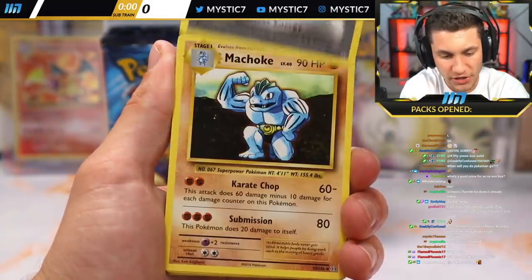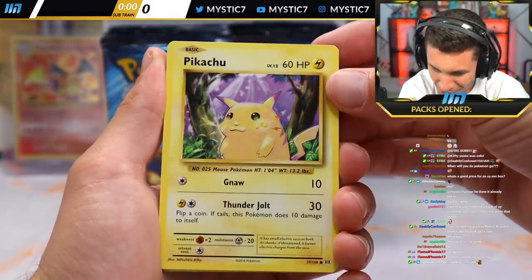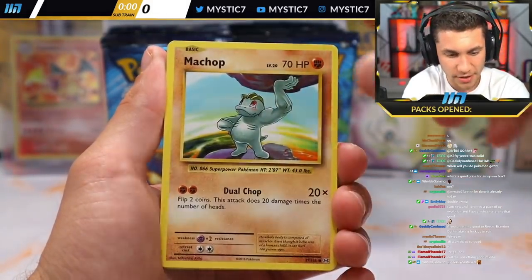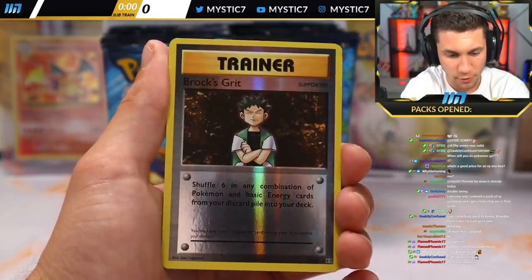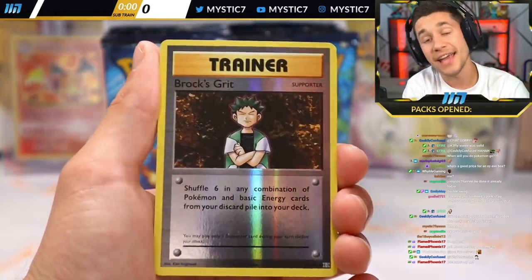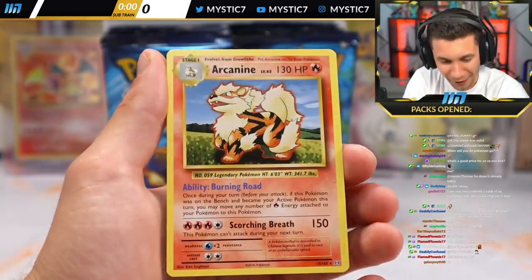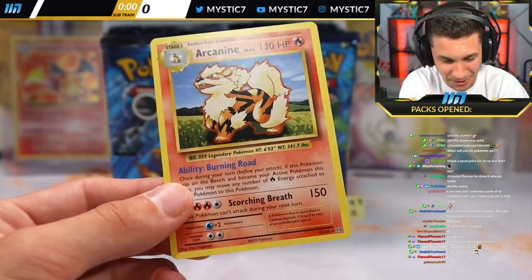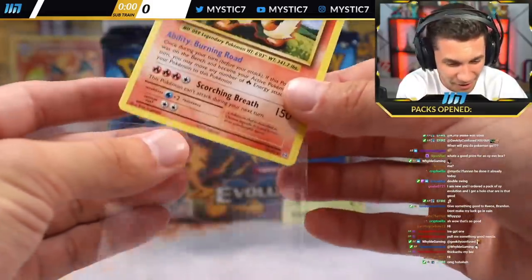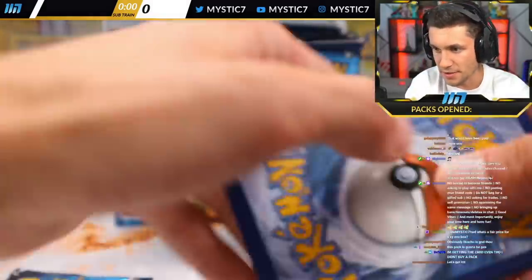Three to the front, chat — remember, it's three to the front, not four. Let's get it, Flame Phoenix. Double Colorless Energy, Machoke, Koffing, Pikachu. There he is, baby — I love the Pikachu. Machop, Weedle, Doduo, Staryu, Reverse Holo Brock's Grit. And for Flame Phoenix — it's the Arcanine! Non-holo. My freaking heart skipped a beat — I thought we were about to pull the holo Charizard.